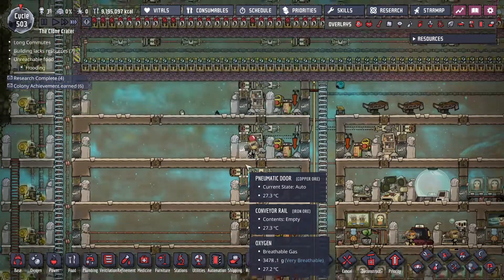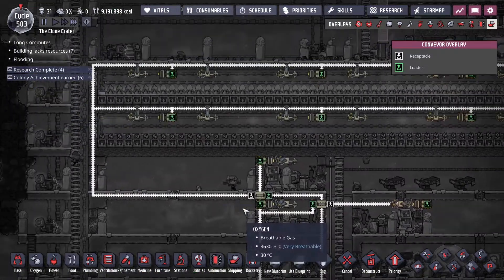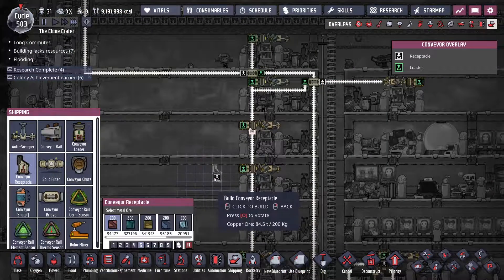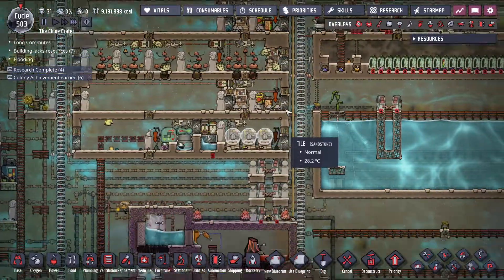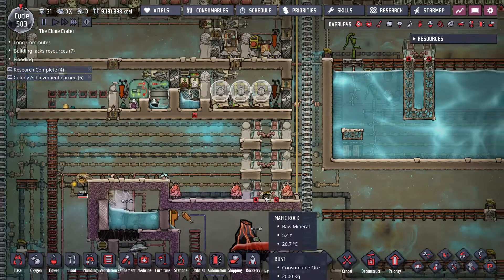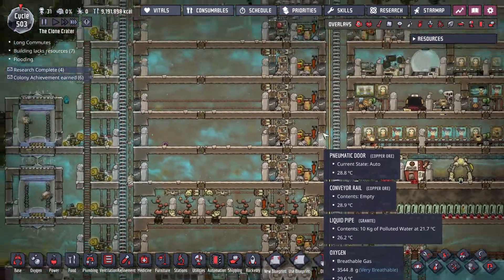On other maps I've gone through and put in conveyor receptacles, then automated the delivery of whatever the animals are eating. You come down to your pile of stuff and have it grab out sandstone, granite, or whatever you want the hatches to eat — and that works.